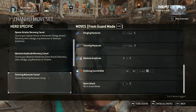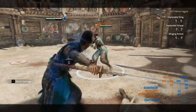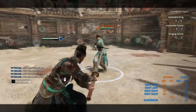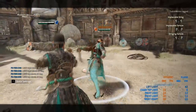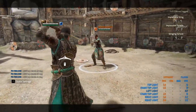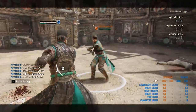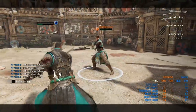Zhenhu is also able to cancel his recoveries from a zone attack, from a dodge attack, and from all his opener attacks — but not from his finishers, so be careful. With that you can throw out opener lights, chain into a zone and then into an unblockable zone, or just throw out opener lights and dodge away. You can be really creative with that. It's especially cool in team modes — you can throw out an attack and dodge away from any threats. That's a big plus for Zhenhu.